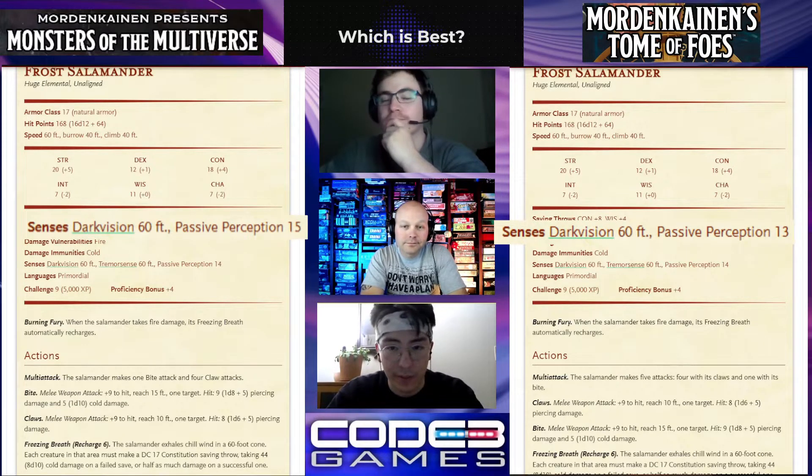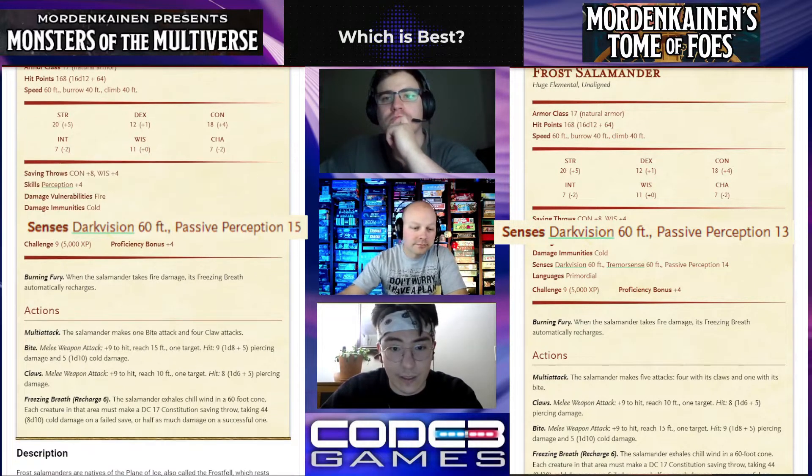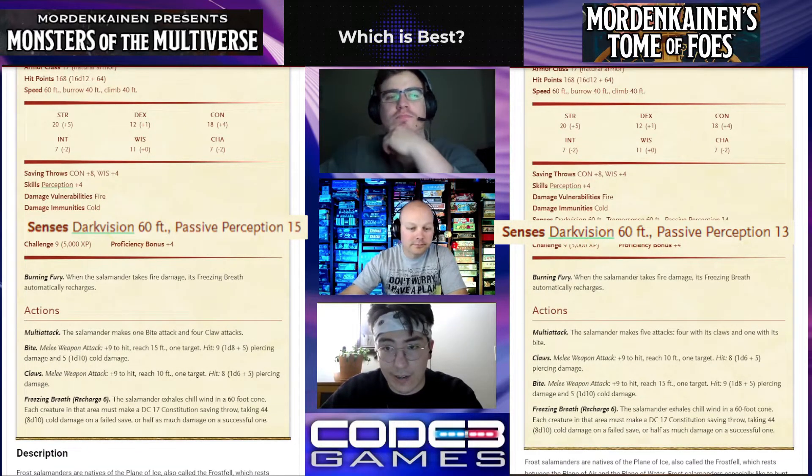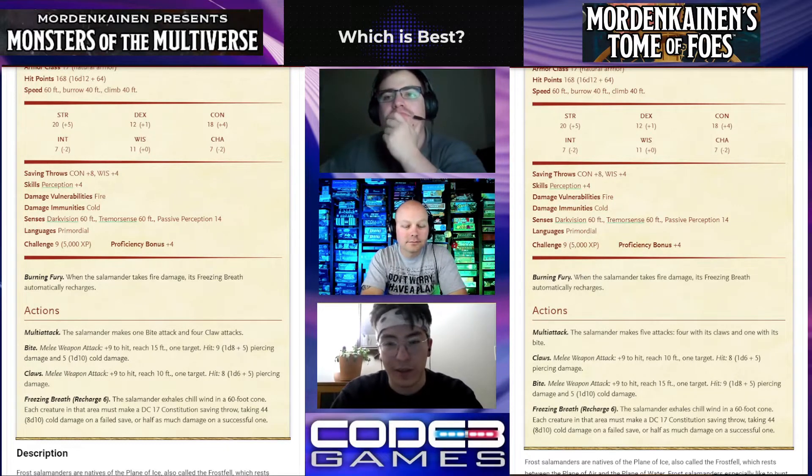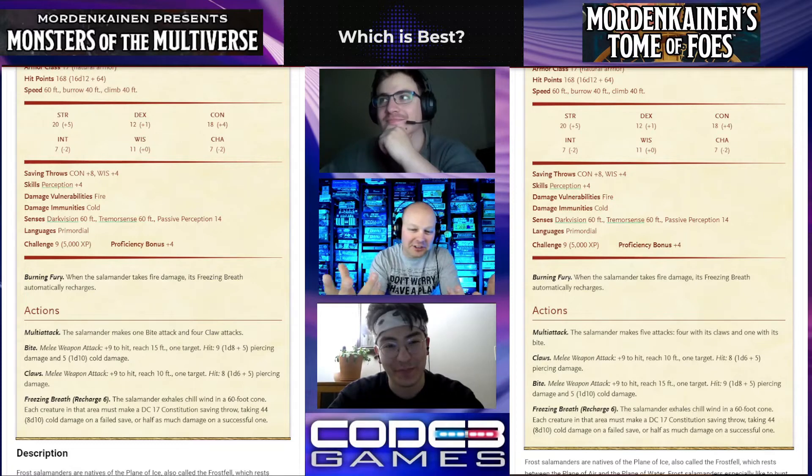One thing that I really liked about it, since there's really nothing to talk about with the changes, is its Burning Fury ability. I think just by having that alone, they should bump up the challenge rating. Because its vulnerability is fire, so most players are going to want to hit it with something fire — and it's going to recharge its 8d10 freeze breath again every turn. It's crazy. So you trade out double damage for recharging its frost breath.